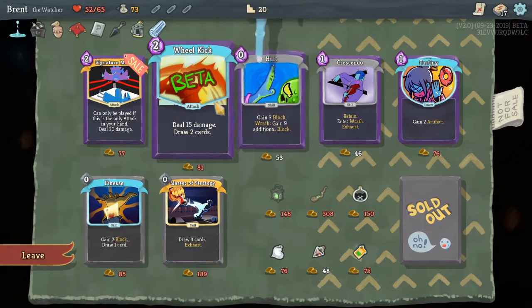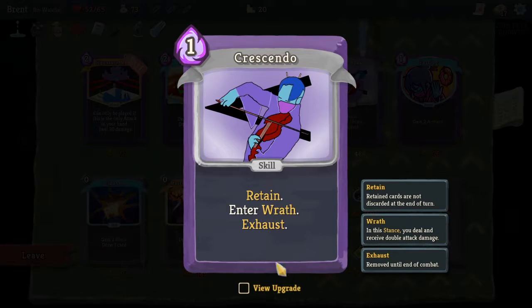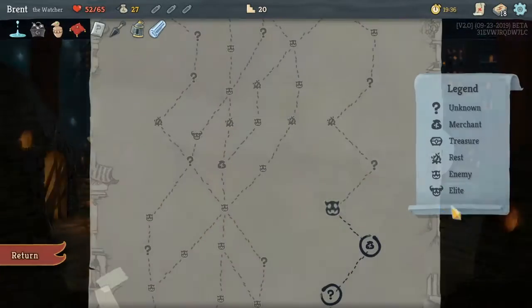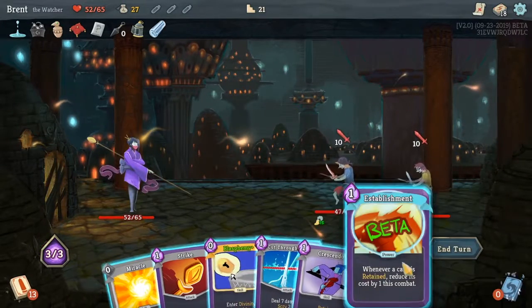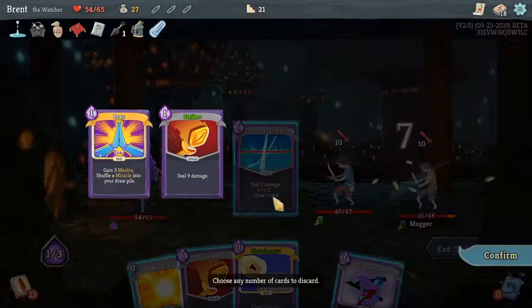Crescendo could be good — let's remove the Shame and then take Crescendo. It's another trigger into Wrath form. We're switching in and out of forms — that's kind of the idea. I like being able to switch into it, do some attacks, and then exit it for the healing.